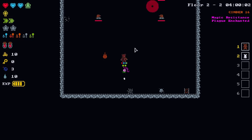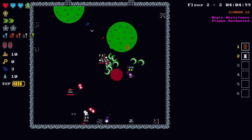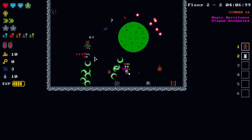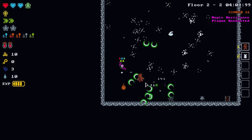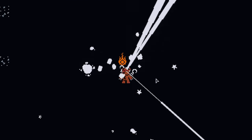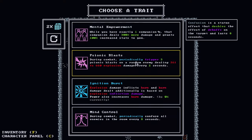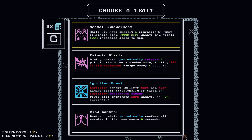Let's go for the pair of course and poison our enemies into submission. Go get them, my giant teddy bear companion. X marks the spot in the top right corner — we'll check that out. Let's get our first level up. We have some psychic abilities here — mental empowerment: when you have exactly one companion, that companion deals 300% more damage and grants 100% increased stats to you. That's incredible.